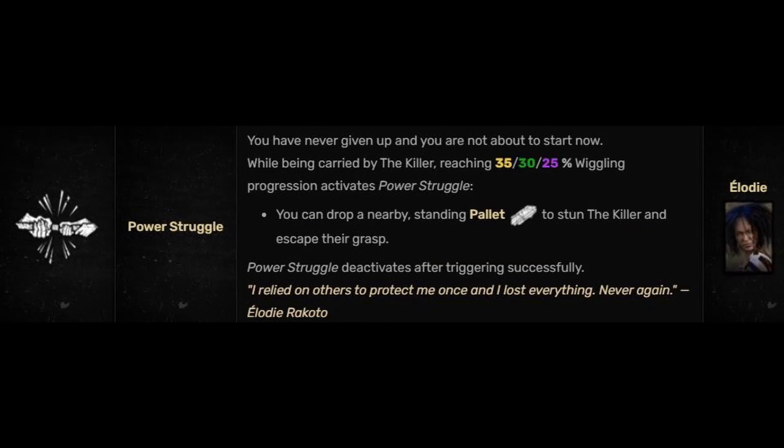Struggle while being carried by the killer. Reaching 35, 30, or 25% wiggle progression activates Power Struggle. You can drop a nearby standing pallet to stun the killer and escape their grasp. Power Struggle deactivates after triggering successfully.